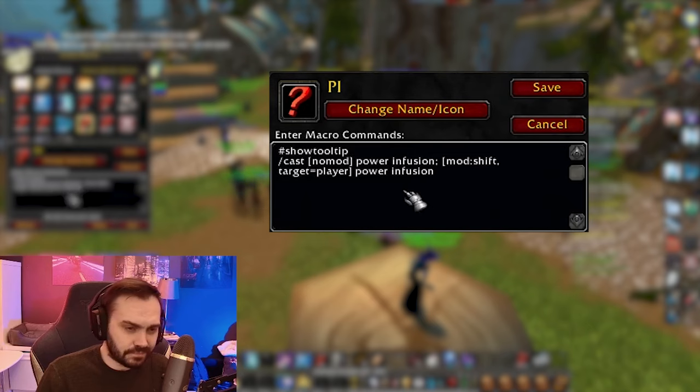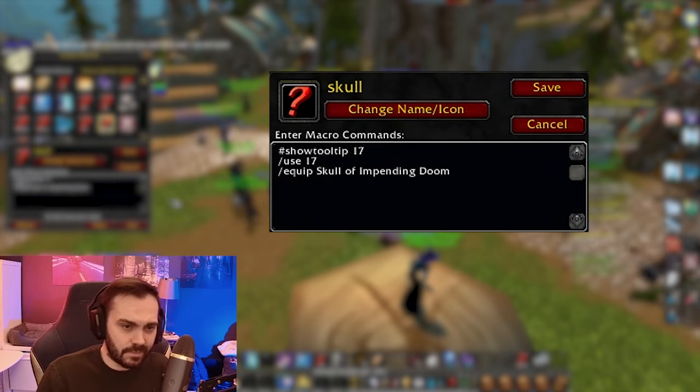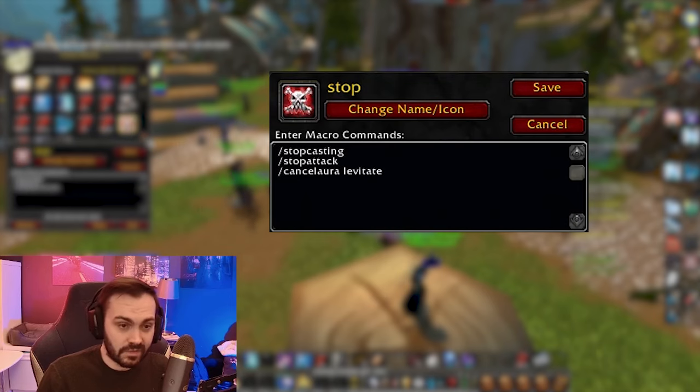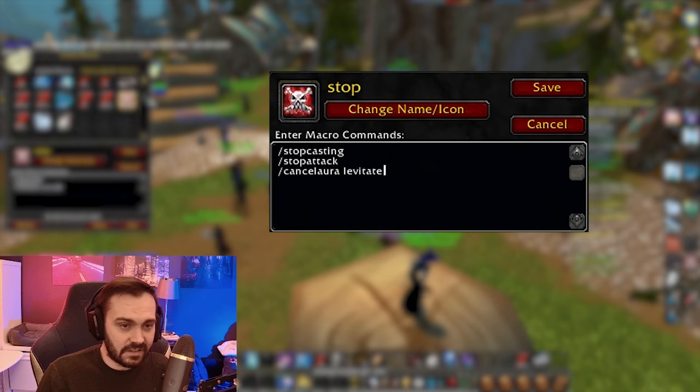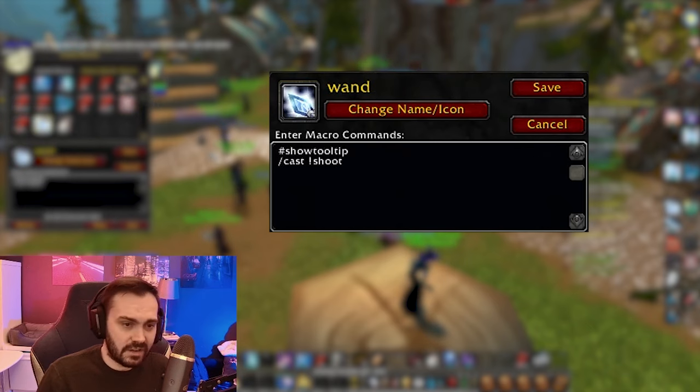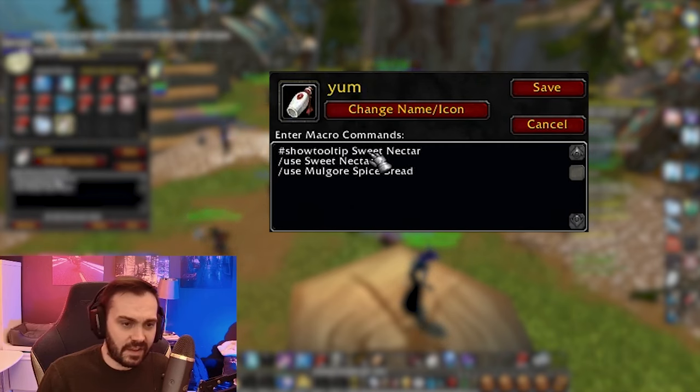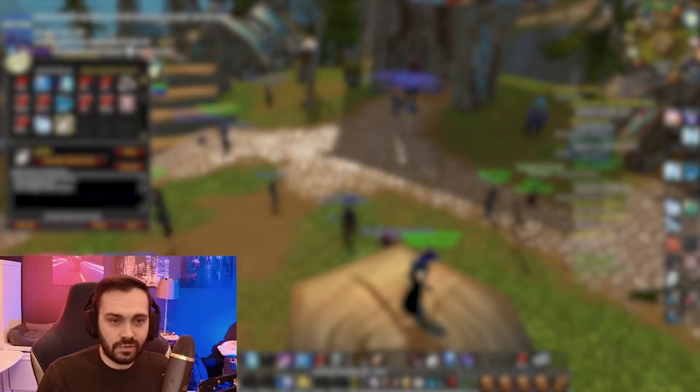Target Party Pet if you want to target the pet in the group. Power Infusion and Player Power Infusion. Skull of Impending Doom — equips it if you don't have it on already and uses it if you do. Stop Casting also has Stop Attack and Cancel Levitate in it, which is handy. The target macro I was talking about earlier. Wand macro — you can spam the button and it won't cancel. And just a drink macro that also has food in it so I don't have to press two binds. That's all the macros.